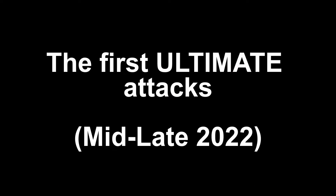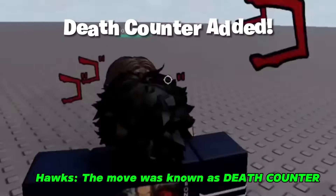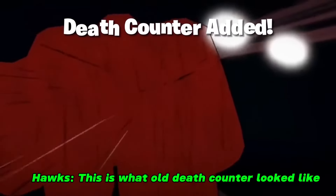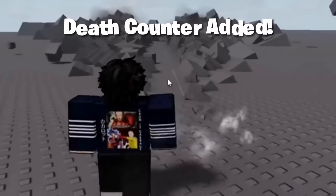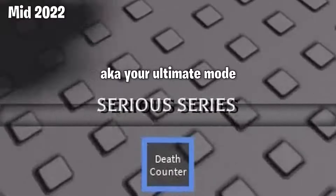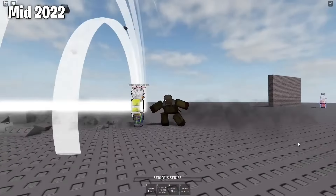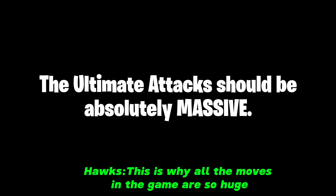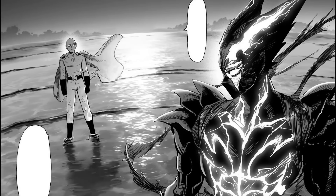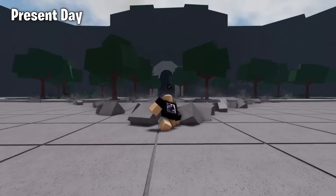Saitama's famous move he performed on Genos got added in the form of an ultimate attack. The player would crack their knuckles to enable their Serious series, and they would get a one-time chance to use this attack. It was named Death Counter — all you had to do was activate it and hope someone attacked you. But then he came up with a genius idea: the ultimate attacks should be absolutely massive. During the battle between Cosmic Fear Garo and Saitama, Saitama performs Serious Table Flip and destroys Amun. Flowers decided to add this into the game, and it turned out amazing.